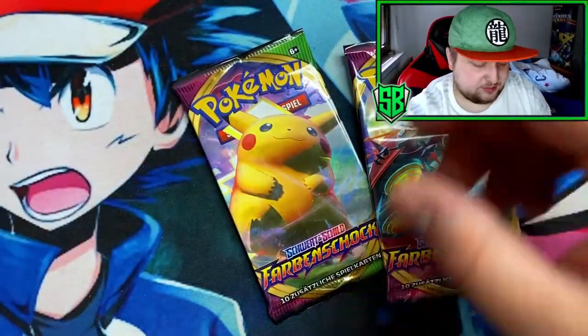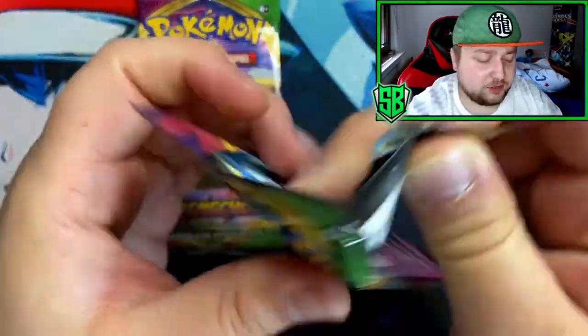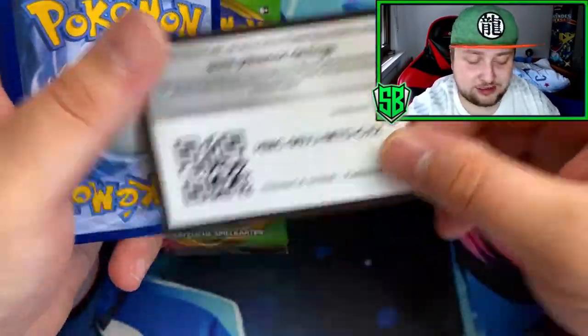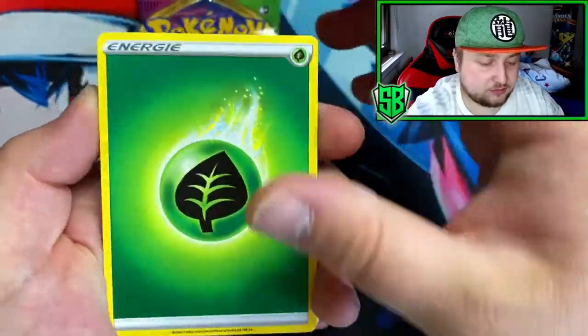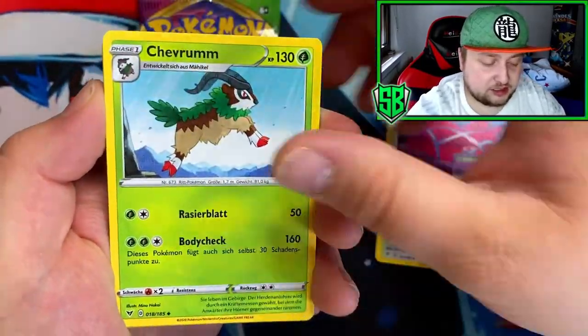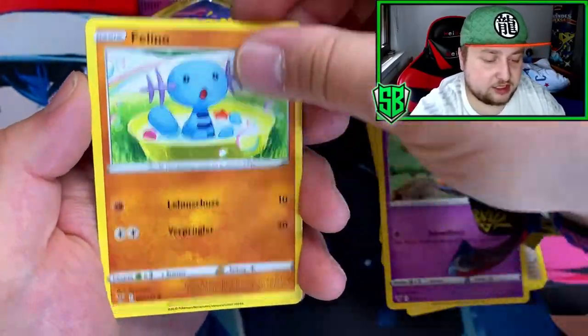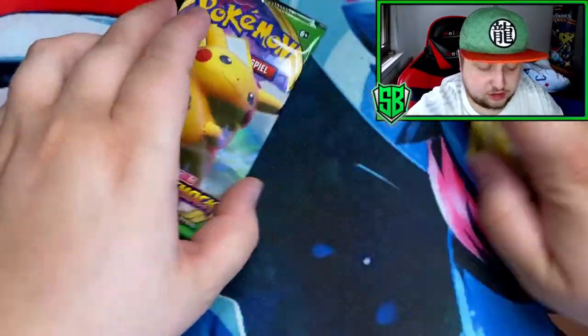Two Vivid Voltage — it's been a long time since I've opened Vivid Voltage. Can we pull a Shiny Pikachu? Imagine we actually pull like a Rainbow Rare Shiny Pikachu in here — how insane that would be. Got Leaf Energy, Metan, got Stadium, Shooter, the Dane, Yanma, Shuckle, and a Toucannon.